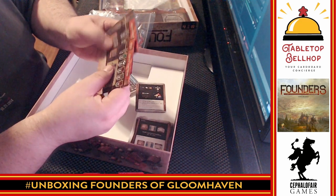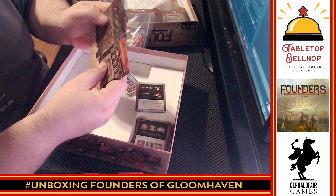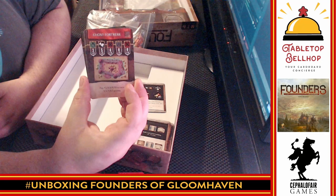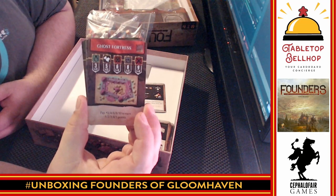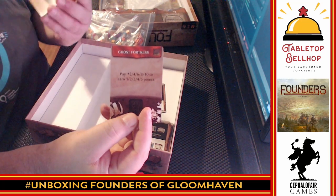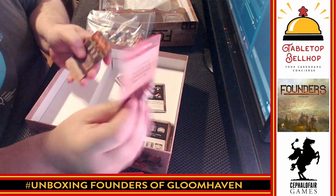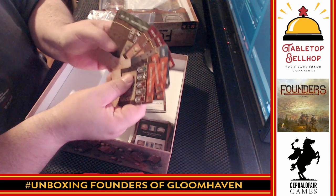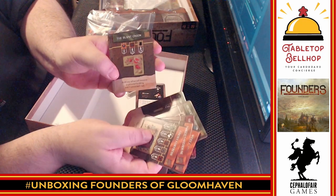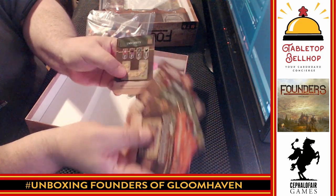Then we have some two-sided cards. These look like different buildings that are in the game. It says the Ghost Fortress, and on the back it's got information on the Ghost Fortress. Then it's got the North Gatehouse and information on the back. This could be every building in the game — you've got the Archer's Garrison, which shows a tile. Yeah, these are all showing tiles, so these are all the specific tiles that we saw there on top of the box.